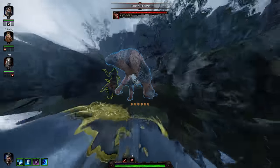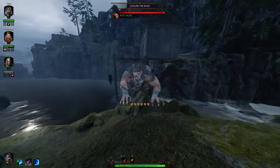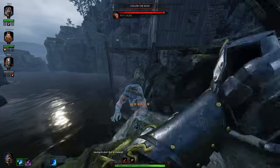Lastly, Valiant Charge also interrupts the Chaos Spawn from grabbing your allies, and if you position a boss correctly, you will be able to push them off the map, killing them instantly.